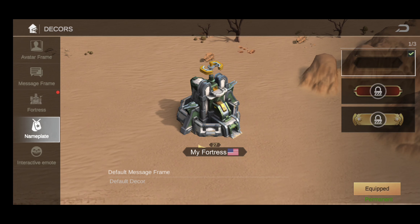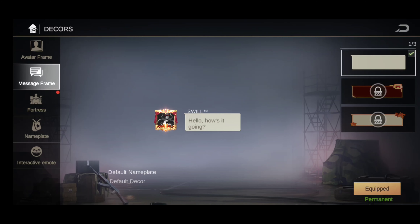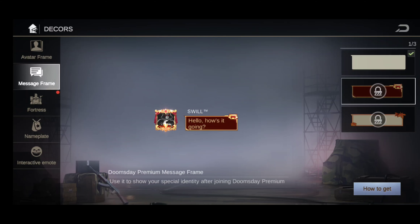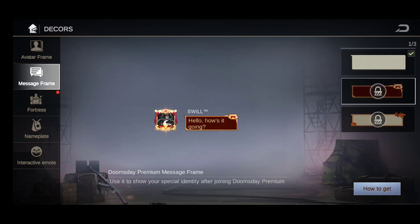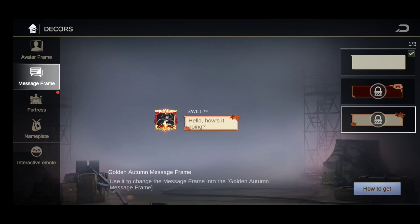The doomsday premium nameplate and message frames are right here. The default is one look, and when you get the premium it changes. I get this question a lot — you just have to buy the premium. Most people are asking how to get the brown frame. You can switch it up: when everybody has the premium it all looks the same and you honestly can't read chat.